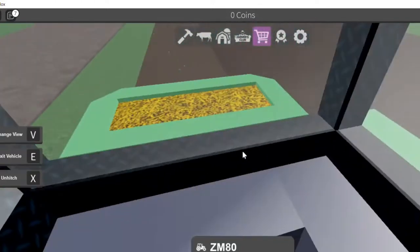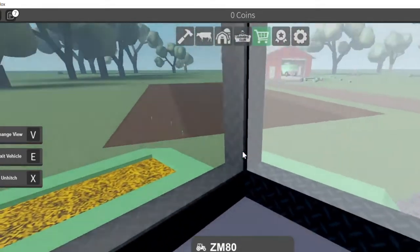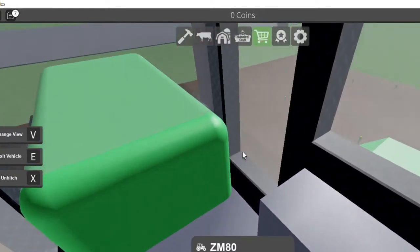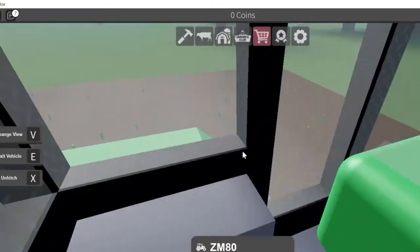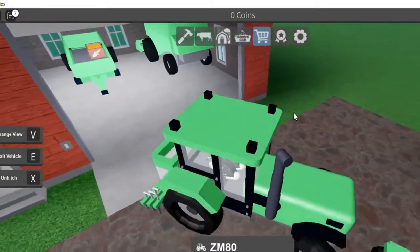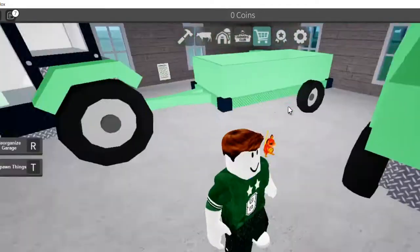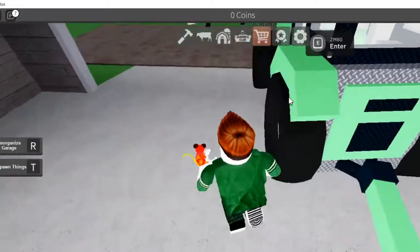We gotta get this field done. I want to upgrade my field — it's a really nice big field. We need to run like two bags. Let's grab our trailer, hop out of that real quick, gotta grab that seed bag. We're gonna put the seed bag over here and fill the seeder up so it'll be ready. It's gonna be in the garage so the seed won't hurt.